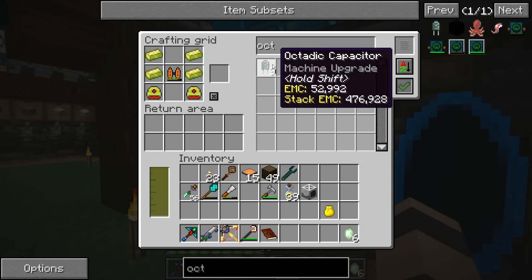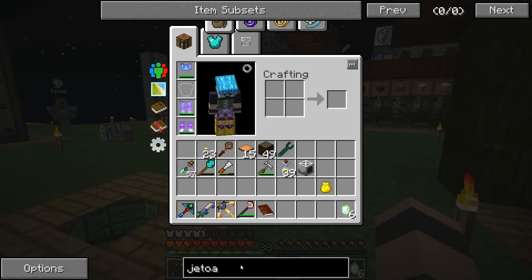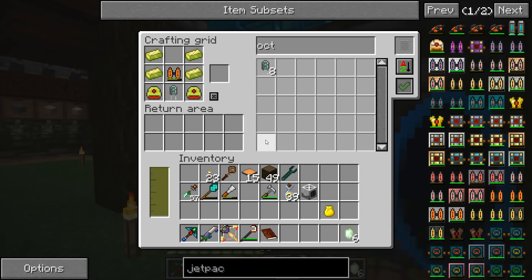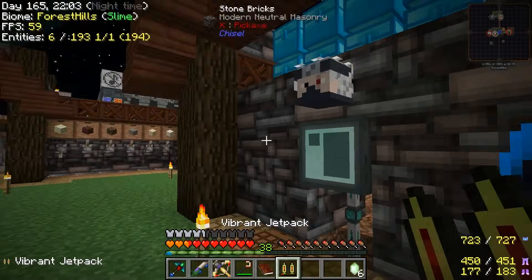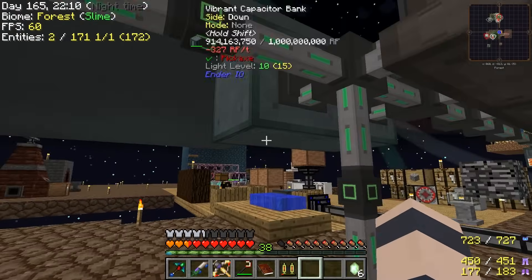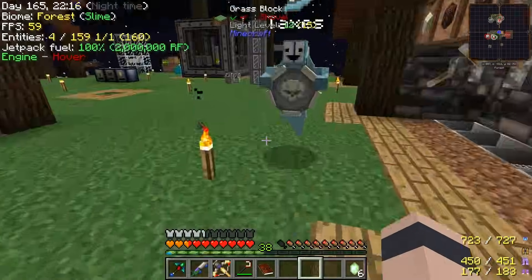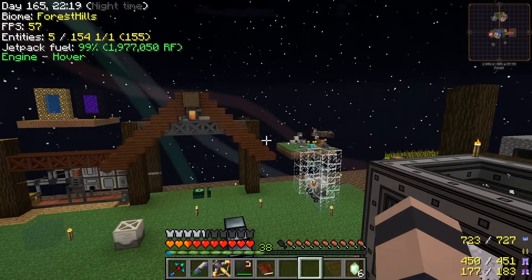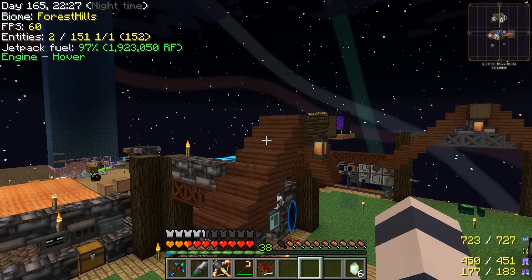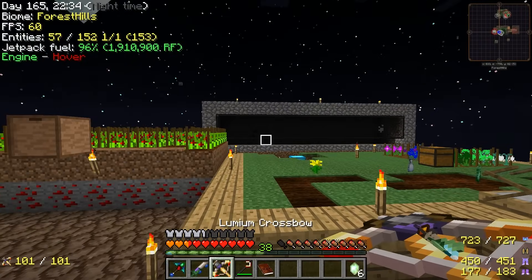Oh, did I get that wrong or is it just not working? Oh, it goes on the top - there we go! The jetpack can only hover for about a minute or two and then it runs out of juice, so we definitely want something a little bit better here. Good, two million RF. How's the hover mode on this one? Yeah, and as you upgrade the jetpack your hover mode works better. I think we're very slowly sinking down - it's a lot more stable than the other one.